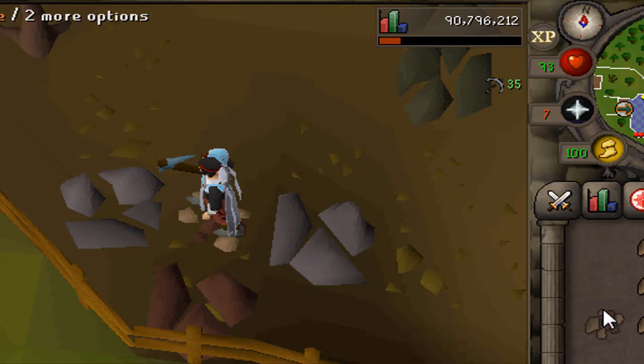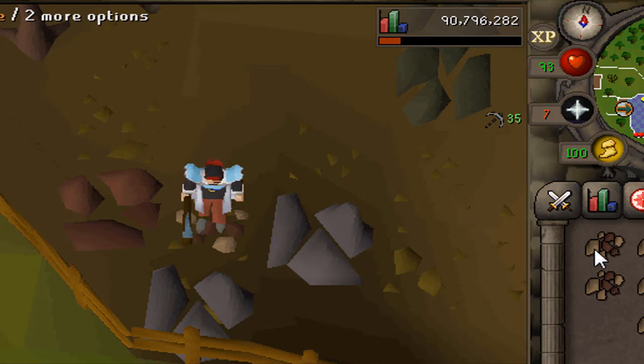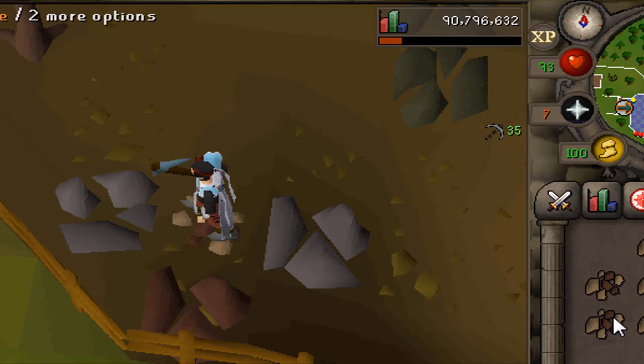So that was my list of 5 skills I think have been improved via the shift-click dropping mechanic now introduced to Old School RuneScape. I've only mentioned 5 skills out of around 28, so if you can think of a shift-click drop use that would be handy in other skills, feel free to share it below.